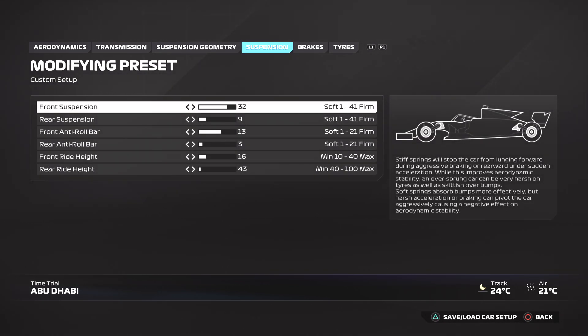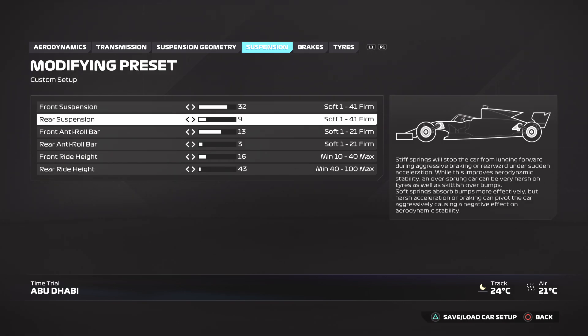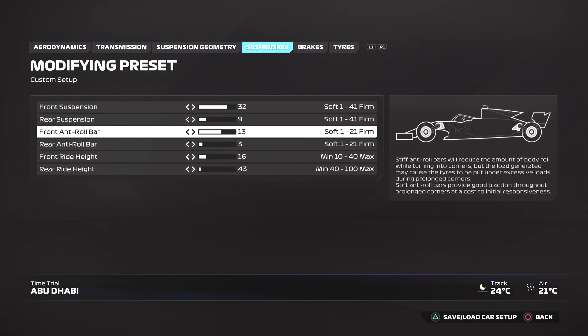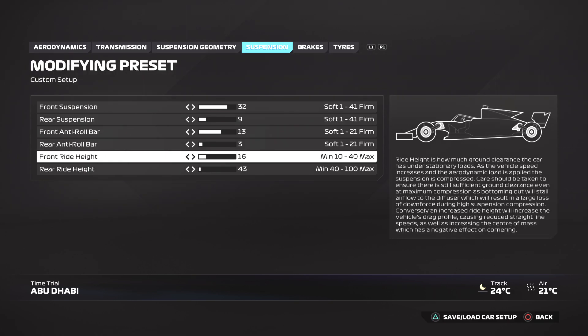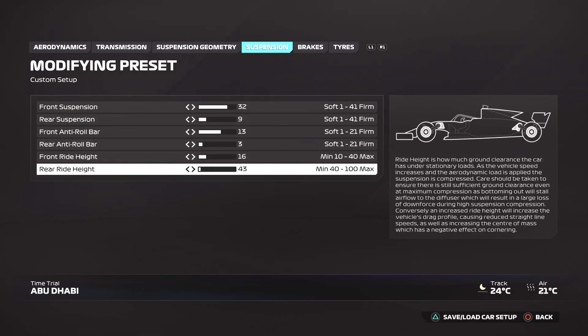Suspension: you want the front suspension at 32 and the rear suspension at 9. You want the front anti-roll bar at 13 and the rear anti-roll bar at 3. You want the front ride height at 16 and the rear ride height at 43.